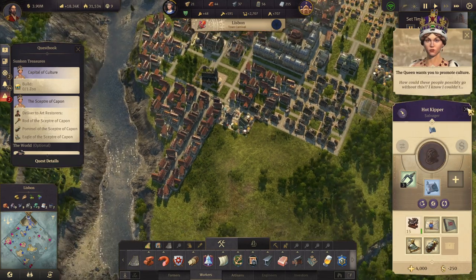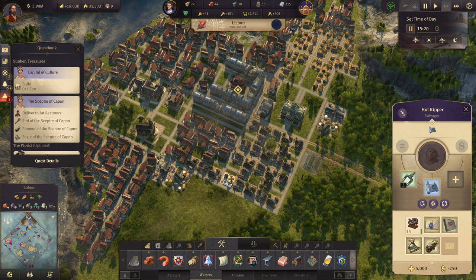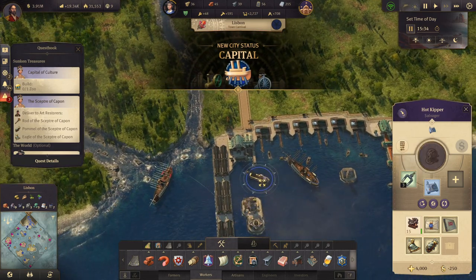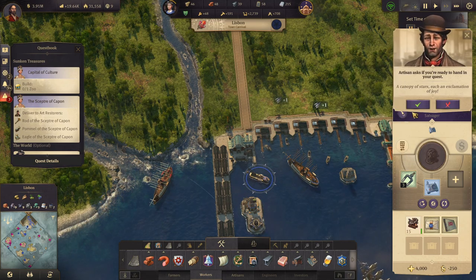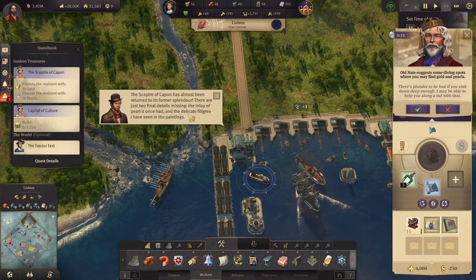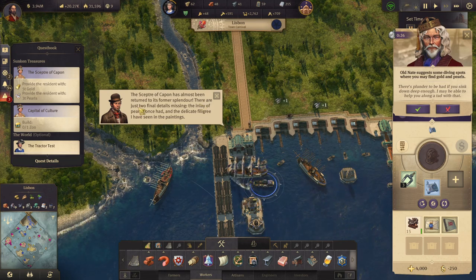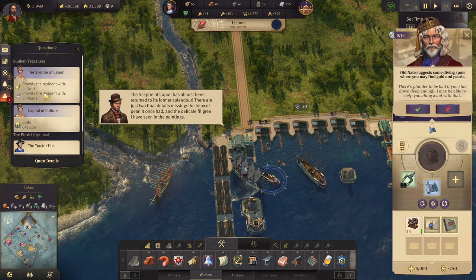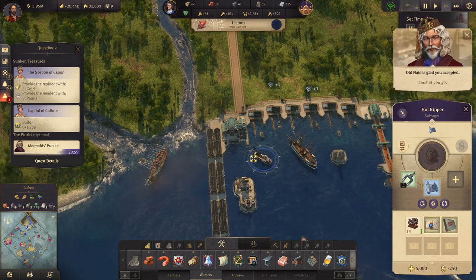How could these people possibly go without this? We reached a new milestone — capital! The scepter of Caporn has almost been returned to its former splendor. There are just two final details missing: the inlay of pearl it once had, and the delicate filigree I have seen in the paintings. So we need five tons of gold and three tons of pearls, and he says he knows where we can find them.